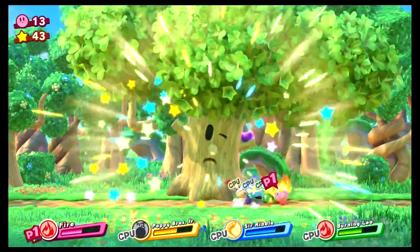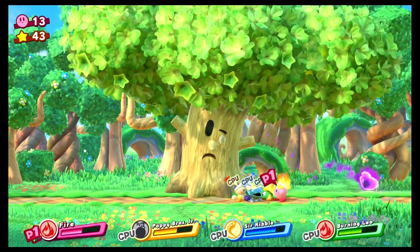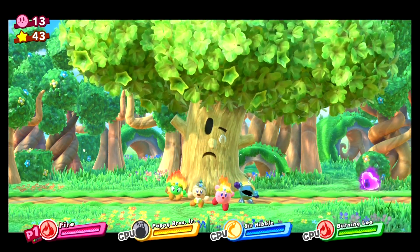One thing I liked about the friend system is those big abilities, because they really come into play in boss battles. The first level is a standard Kirby level — pretty much the first level of every Kirby game — with Wispy Woods at the end. It's a pretty fun boss battle, definitely on the easy side, but fun. I love seeing that tree cry. When I see that tree cry, it's like I've accomplished something in life.